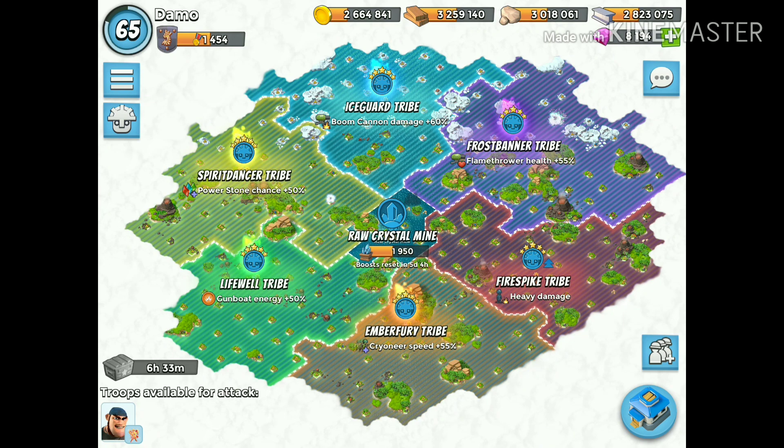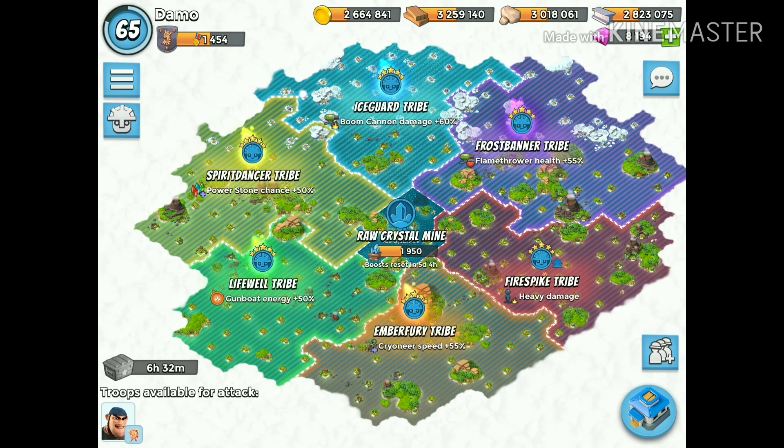The power stone chance — I'm not really noticing too much of a difference, but every now and again I'll get some. This Gumbo energy is just dirty. The Boom Cannon damage is really screwing with my TGM attacks — pretty much one Boom Cannon shot will take out one of my tanks, which is kind of sucky.